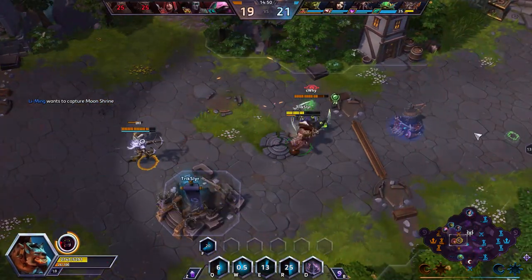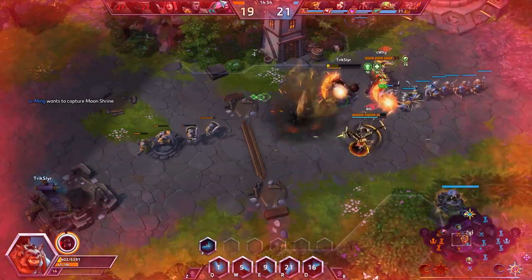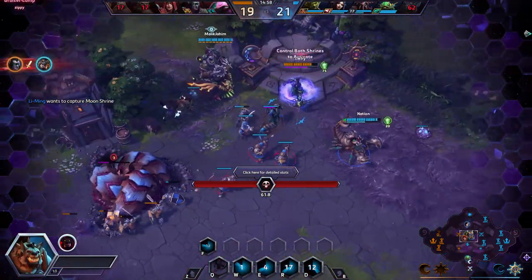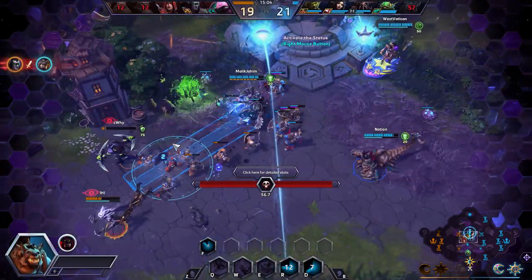I want to E out of this and drop a D. This Falstad actually didn't fall on me - maybe I can be saved by Zagara? Nope. My fault - overextended. I thought I had rotation from my teammates but they went the long way.